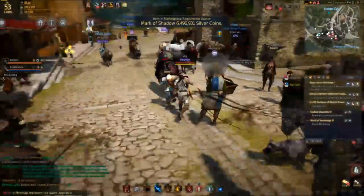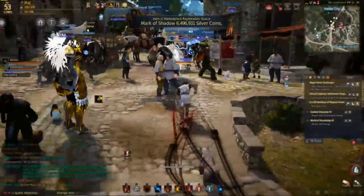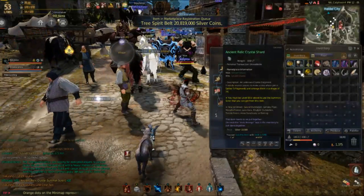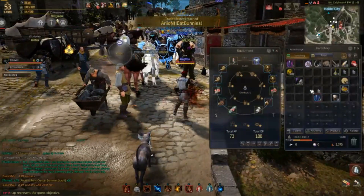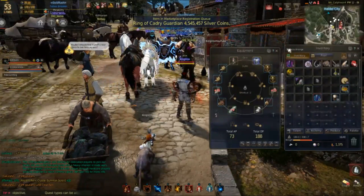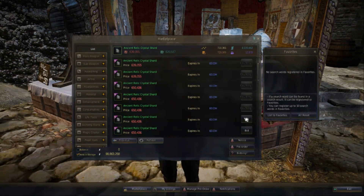I want to show you guys a little bit how that goes. You make a troll by using these right here — ancient relic shards. What you do is make an X shape with them in your inventory, and I'll show you guys how to do that in a second. First you have to buy them, and this can be a really difficult part because so many people are buying these to do this farm.